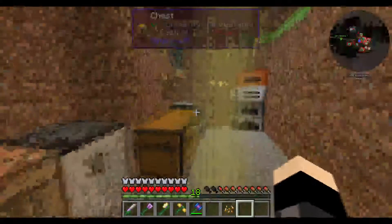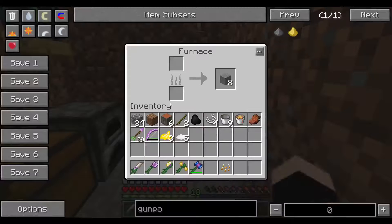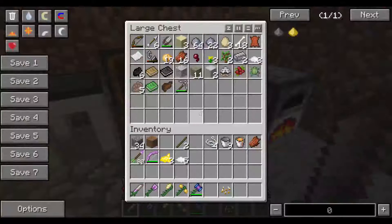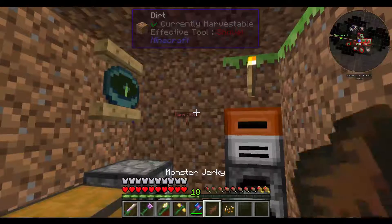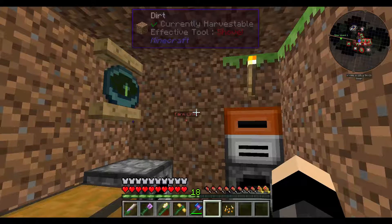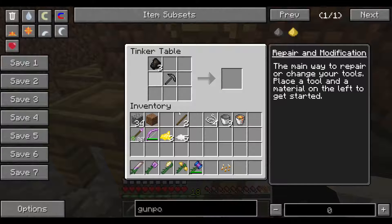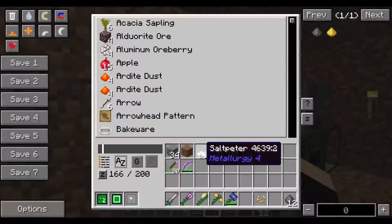The mix is charcoal, saltpeter, and sulfur. So charcoal with saltpeter and sulfur makes gunpowder, yay! So there's a reason to mine that sulfur now.